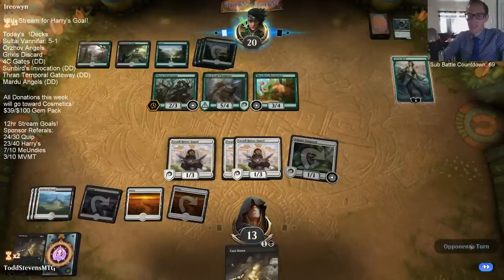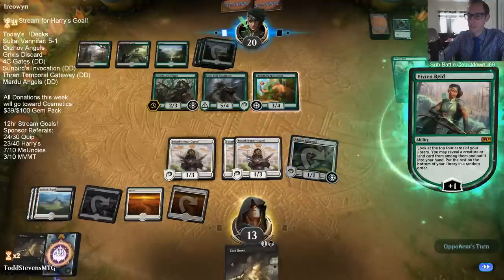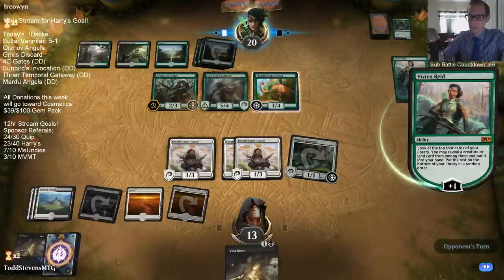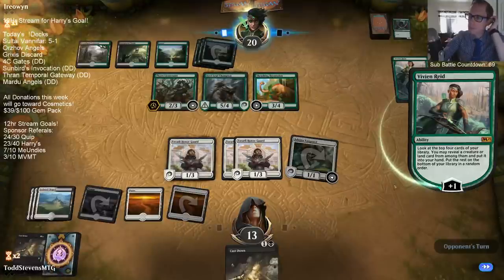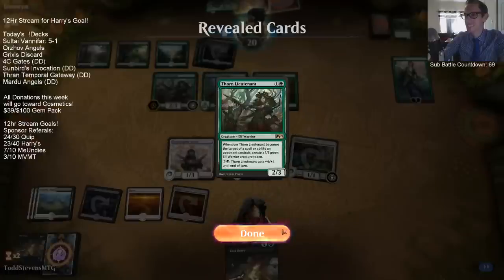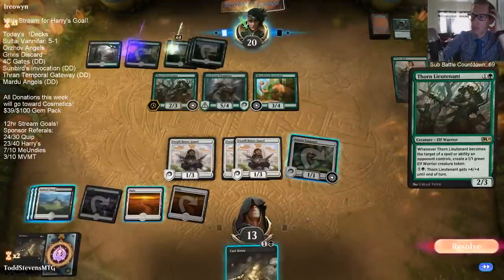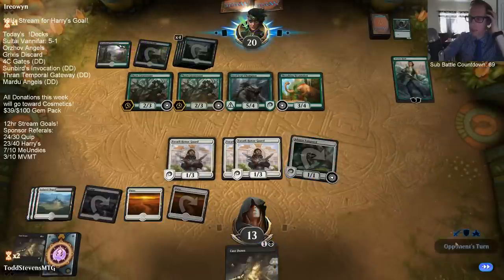That's not a great showing - we drew a bunch of lands, two removal spells, and four creatures we're boarding out. So it's unclear if our opponent has any Explorer creatures - it doesn't seem like it with having Thorn Lieutenants and Brontodons, but it's possible.